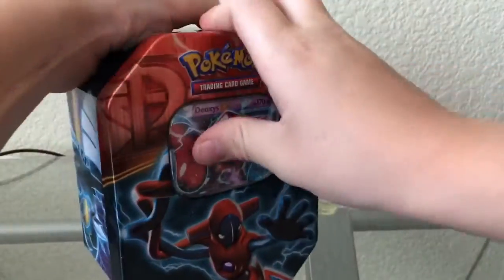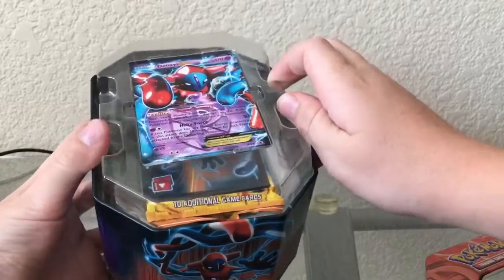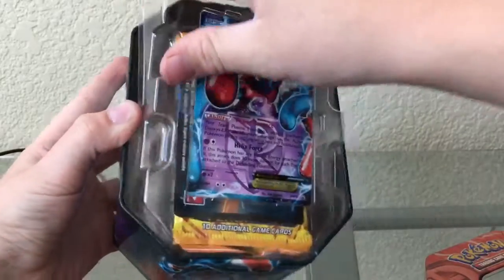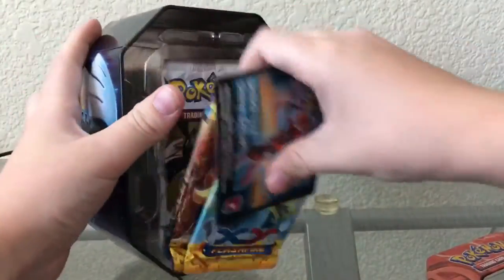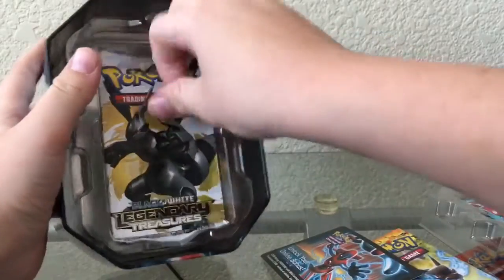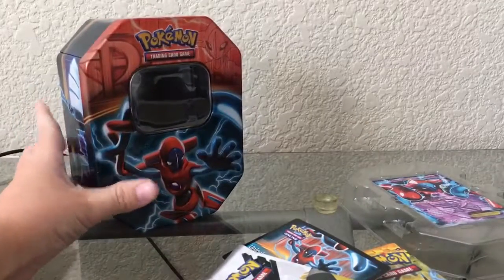So let's open the front up. There it is — the Deoxys EX. Oh my gosh, there's a Flash Fire booster pack in here! What the heck? And there's all these — Legendary Treasures! Imagine if we could pull the Secret Rare Gold card. So let's take that out and put the lid back on, and then I can just have the tin right here in the background for you guys.